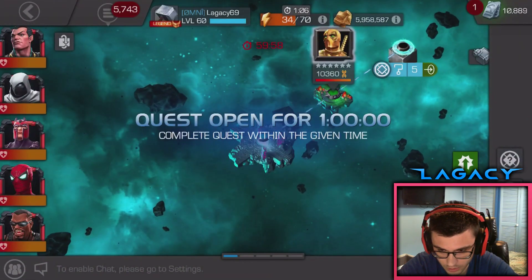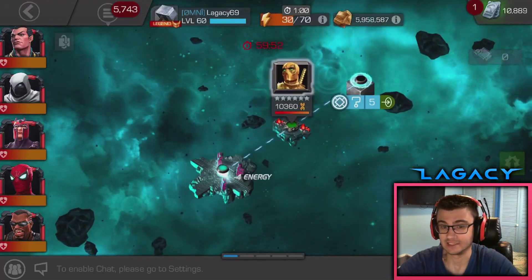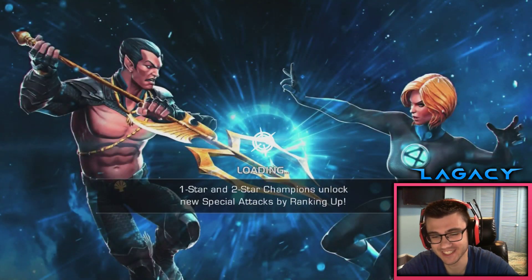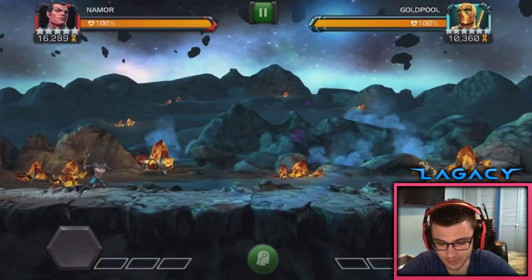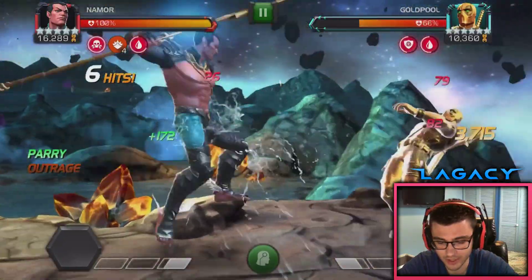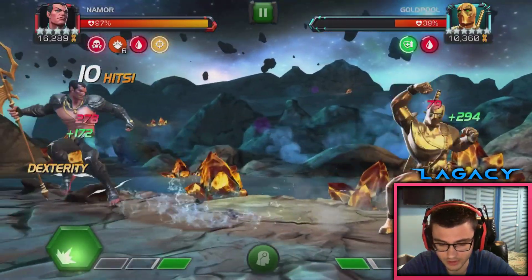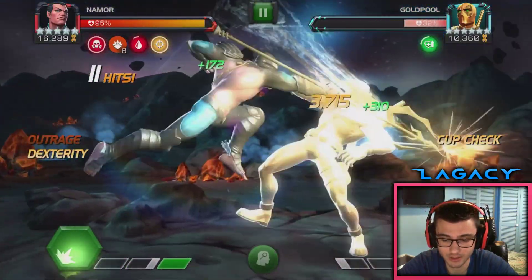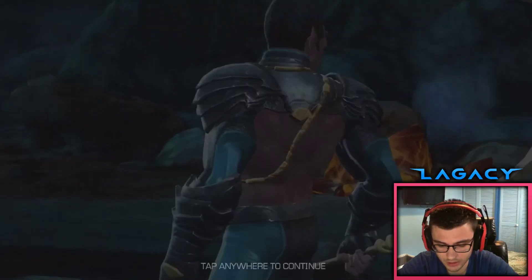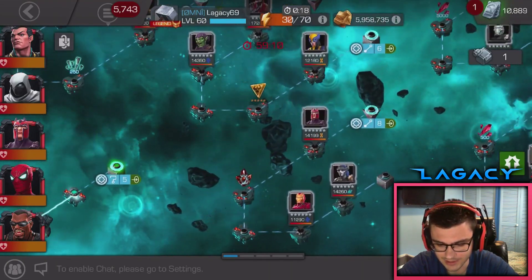We got a mutant awakening gem. If I get another mutant awakening gem that would be crazy — I don't even really want or need one. I've got two of them right now, so I'm good. I hope someone else pulls an awakening gem instead. Alright, let's go for another fight — should kill him, yeah.